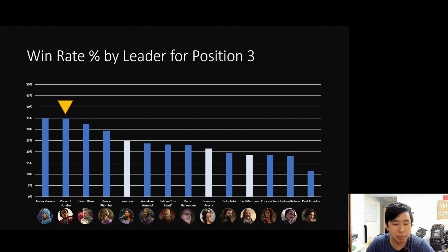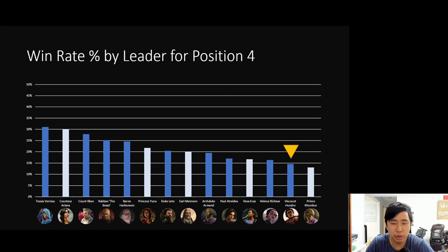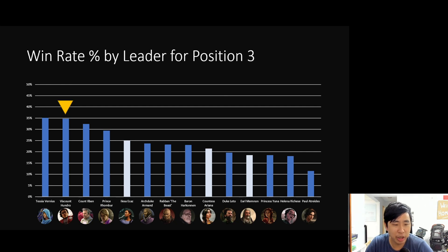The rest of the stats — Leto, Amani Cares, Paul, and Helena — are quite in line with what you'd expect. In fourth position, pick a strong leader or you're sabotaging your game. Ariana appears to be doing well here but only has about 11 games played in fourth position, so ignore that column. Moving on to third position.